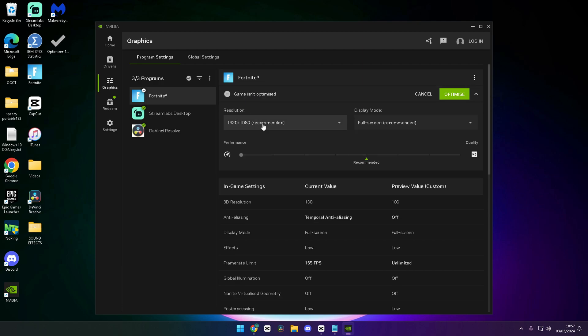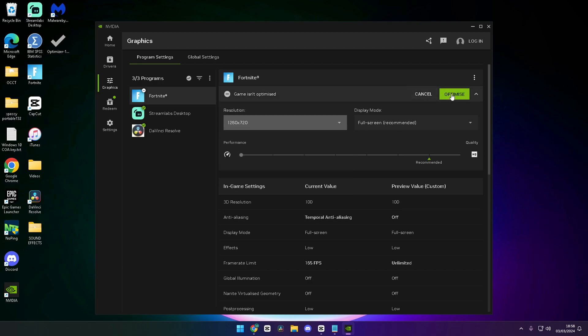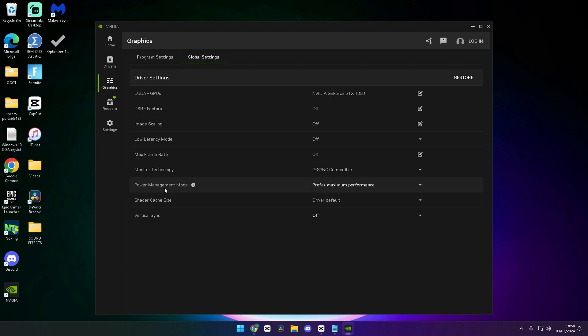you can click on this, go to resolution, and choose any resolution that you want. I'm going to choose 1280 by 720 and click optimize. The next thing I would do is go to Global Settings, go to Power Mode, click on it, and make sure 'Prefer Maximum Performance' is on.